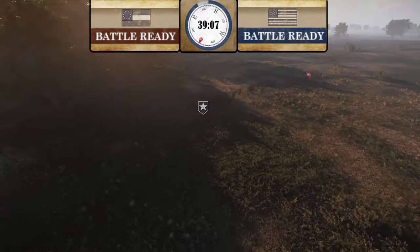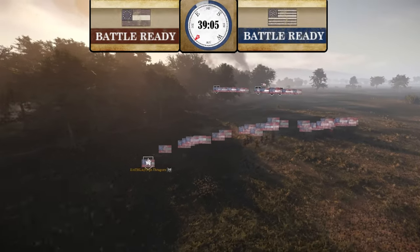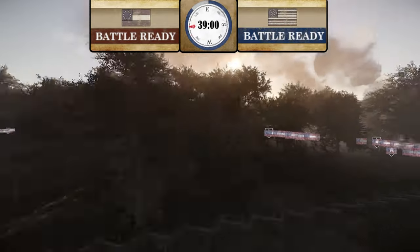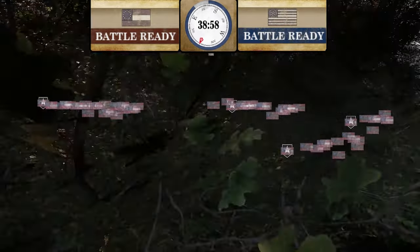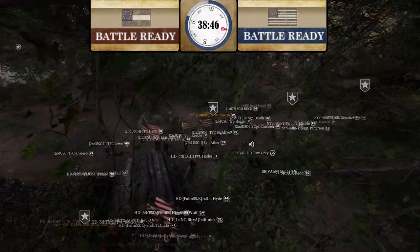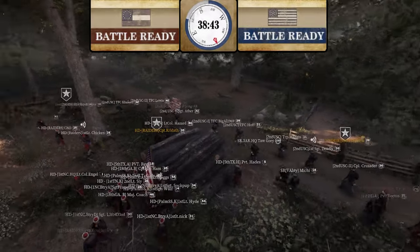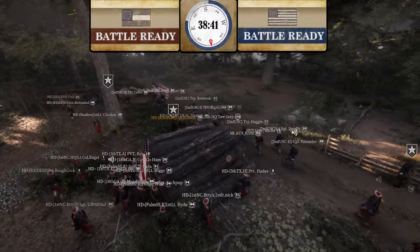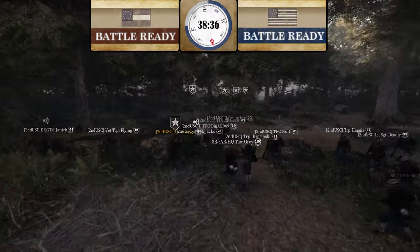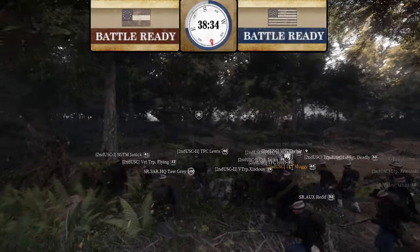Looking at CSA's approach, it looks like 2nd Corps is going to push down the left side, and the rest of the CSA team is going down the right. In terms of Union defense, nearly every Union team is holding where we historically see the Union. They don't have the same hardy guys from last game so they might actually be able to keep themselves alive. We see Tag right here — level 100, the real deal.